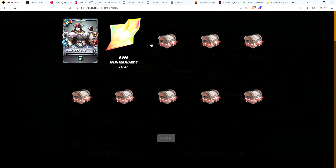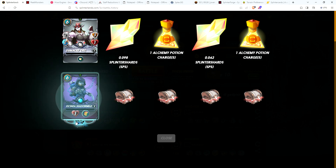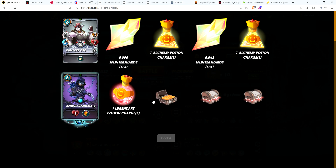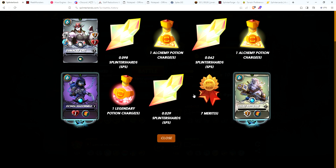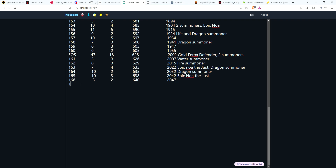There's a Dumacai Orc, a little bit of SPS. Right now for these I'm basically just looking for epics and higher - I'm pretty much set on commons and rares. There's a summoner, a legendary potion, a little more SPS, seven merits, and another summoner. Good opening - got three cards, which is right about average, and got two summoners. So that's 10 more chests, three cards, 643 cards so far out of 2,057 bronze chests. Got the death summoner and the life summoner.